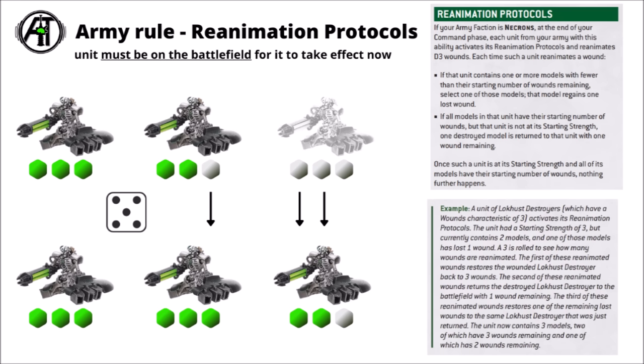If you've got multi-wound models like these Locust Destroyers here, then you add the wounds sequentially: first any that are injured heal up, and then you start to restore the next one. So say with the situation here the middle one would heal up, and then you could restore two wounds worth of the one that had been destroyed, so now you have three Destroyers in the unit again. When the unit returns to its max size, any further reanimation is lost.